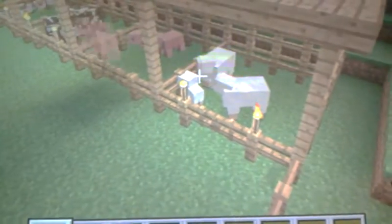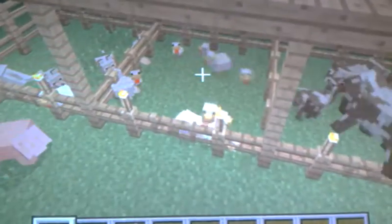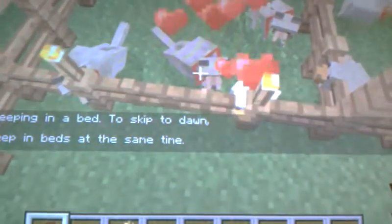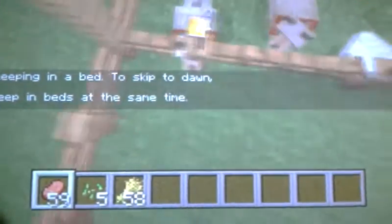Alright guys, let's get to the breeding. As you see, I got a baby sheep right there, a baby pig right there, and I got two — one, two, three baby chickens. And I got my little baby pup. Let's just click on them and they'll start breeding.